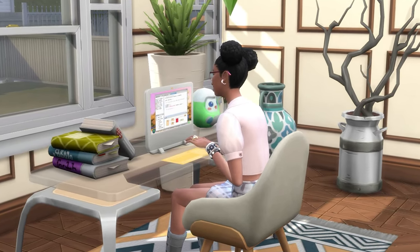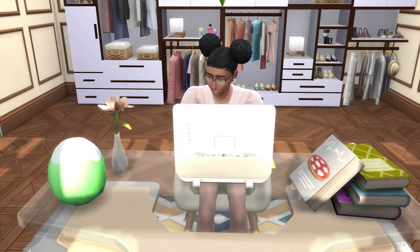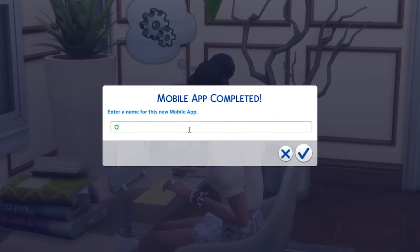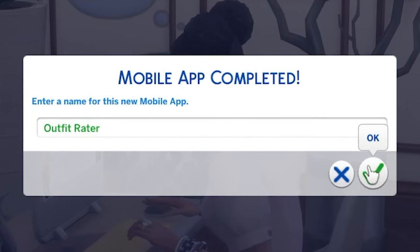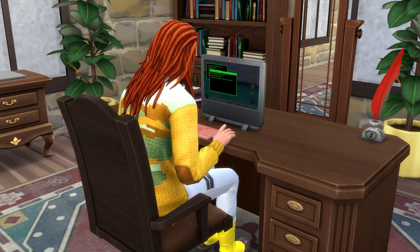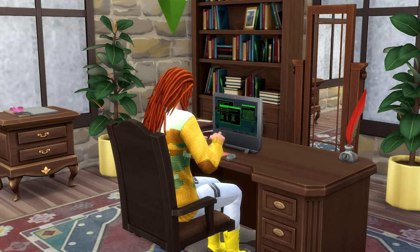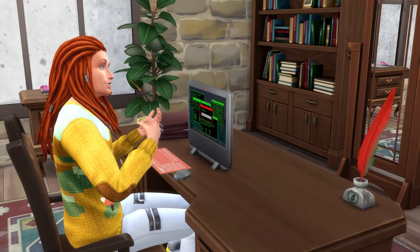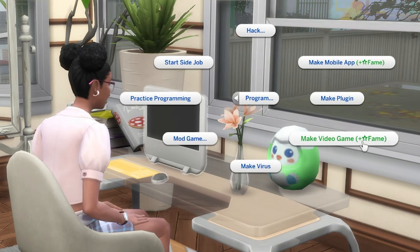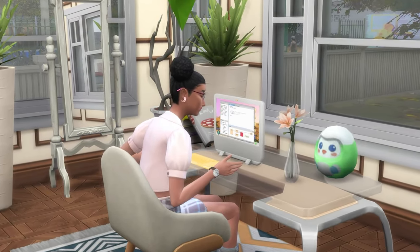At level 7 you can make mobile phone apps, which takes just under 24 hours — so say goodbye to your Sim's life. This provides a decent lump sum of a few thousand Simoleons and will also provide ongoing royalties of a few hundred Simoleons a day. If you have the Get Famous expansion pack your Sim will also gain a little bit of fame from this. At level 8 your Sim will become better at hacking, and from my testing this means they'll perform hacks faster, cutting down on the usual time taken by 25%.